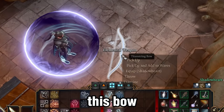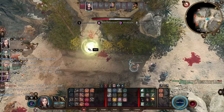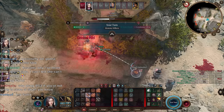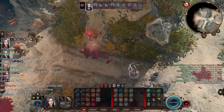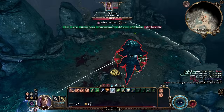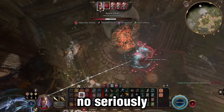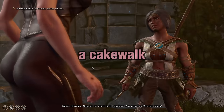The Titan String Bow — this bow is so powerful it makes honor mode a joke. You can get this bow as early as act one. No seriously, it's making my solo honor mode run a cakewalk.